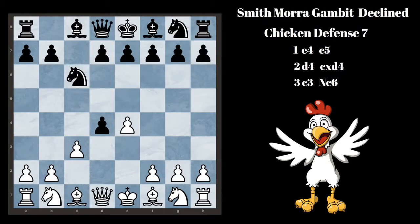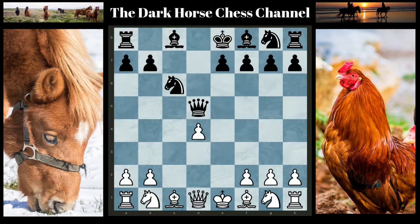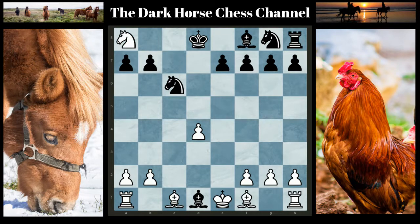Chicken Defense Number 7: Black accepts the first pawn and plays Knight to C6 on move 3. Here Black plays Knight to C6 on his third move. The best move here is just to take the Pawn and develop a nice Pawn center. One good move for Black is to go D5, attacking the Pawns. And after Pawn takes Pawn, Queen takes Pawn, we have a similar position as in Chicken Defense 6. But here White can play Knight to F3 because after Bishop to G4, White has another trick: Knight to C3, Bishop takes Knight, Knight takes Queen, Bishop takes Queen, Knight check, King over, Knight takes Rook, Bishop to H5, and White has the advantage.